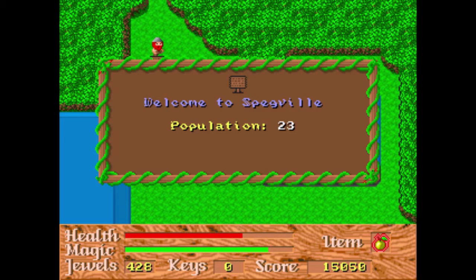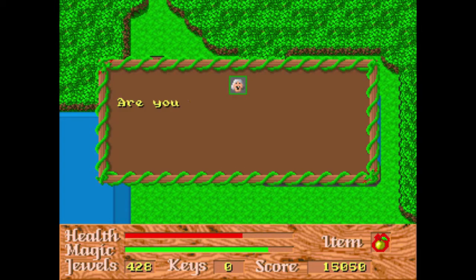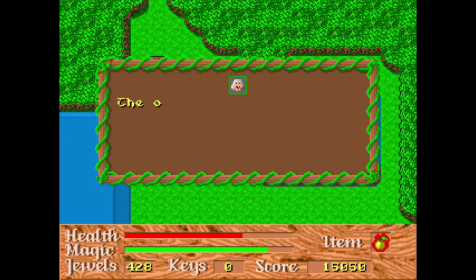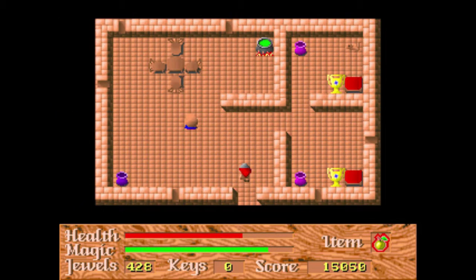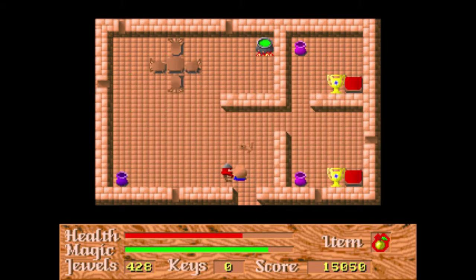Here we get to the town — Spegville, population 23, I guess. Here you can talk to people. They're talking about how I'm going to go defeat the boss, Jormungandr. So let's just make this quicker here.